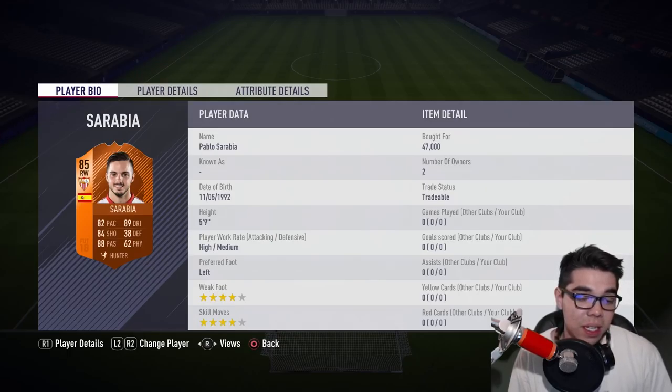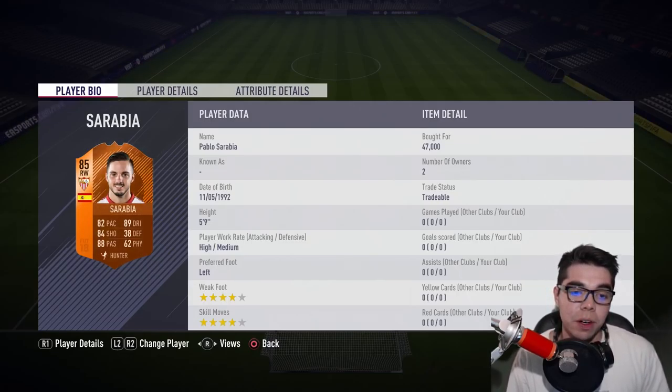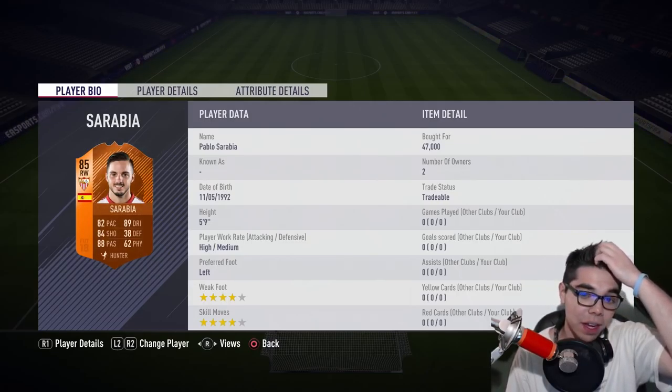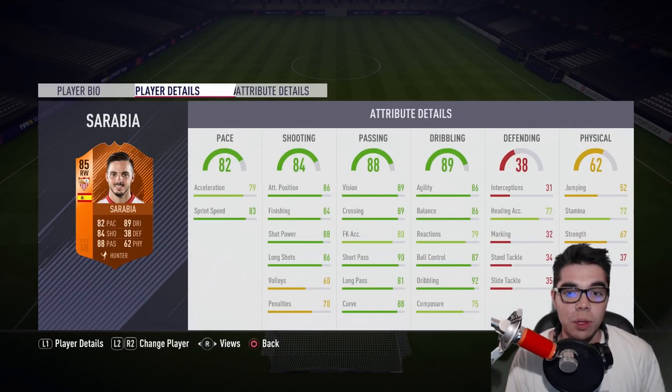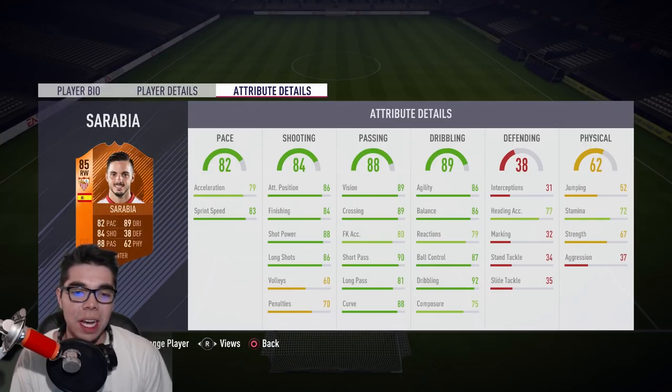He's got decent looking stats, not really a great right mid which is what he ships at. Left foot preferred, four star four star is nice, five foot nine — that's a good height. Looking at these more intricate attribute details: really good agility, balance. Acceleration is only 79, which is the reason his pace is only at 82.